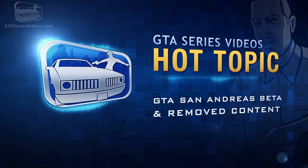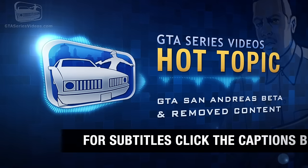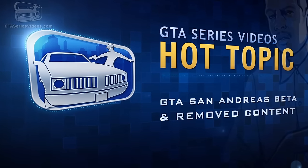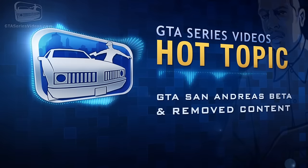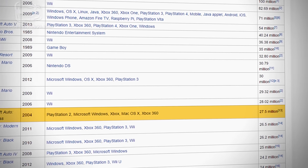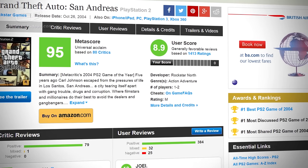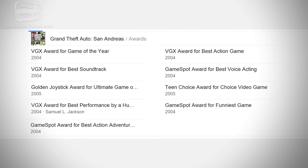What up gamers? Welcome back to another episode of Hot Topic. As always, this is Gary7MT for the GTA Series Videos crew. For subtitles, click the caption button. In this video we are continuing our focus on GTA's beta and removed content. Now that we've examined the debut title, the 2D era, GTA 3 and Vice City, it's now time to head to the west coast with the biggest game of the 3D era, GTA San Andreas. With more than 27.5 million copies sold worldwide since its release in 2004, GTA San Andreas is recognized as PlayStation 2's best-selling game. Weighing in with a mighty heavy review score of 95% on Metacritic and tons of awards, this game raised the bar for great gaming.